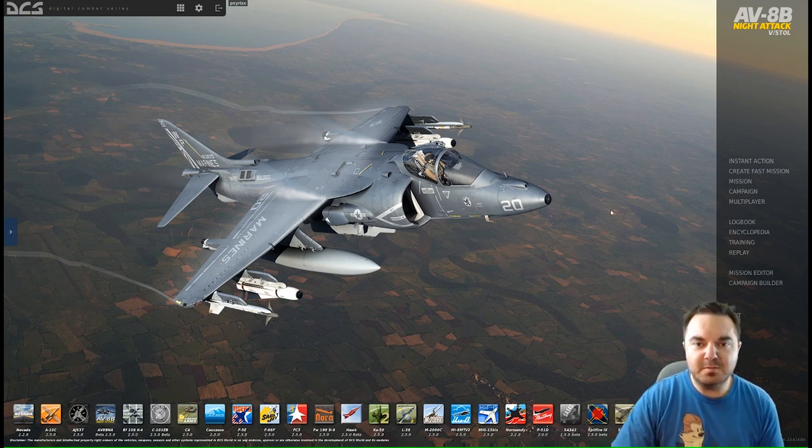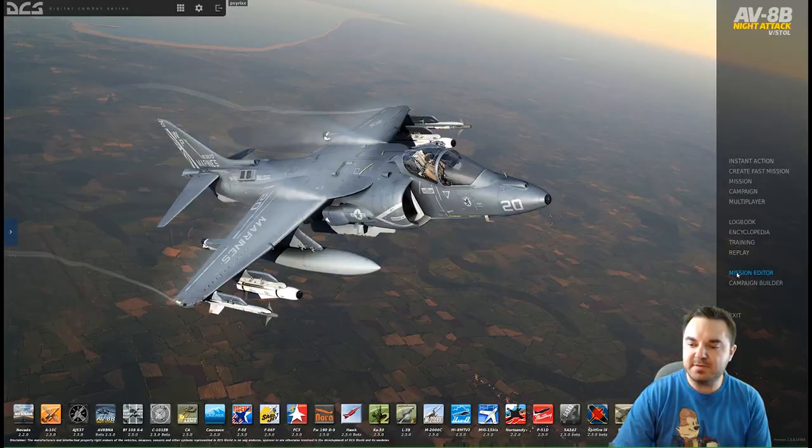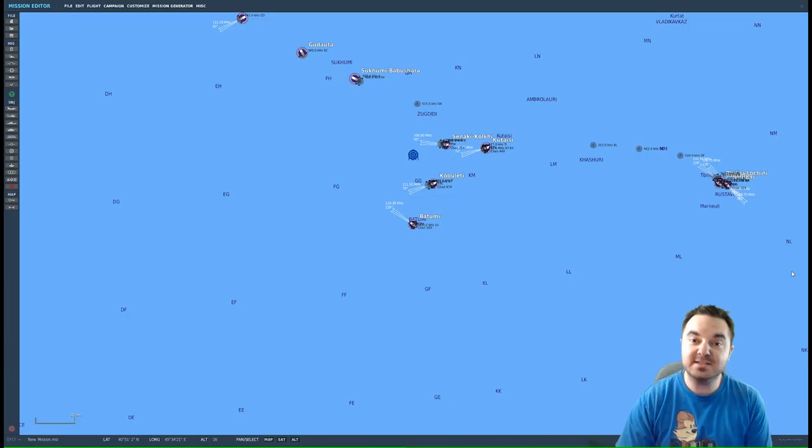Here we are at the DCS World main menu. I have the Harrier set up as my background. We're going to go over to the right-hand side and select Mission Editor from the list of options. Now this might take a little while to load, depending on how recently you've opened the game. Generally on first load it could take up to a couple minutes. Don't click out of the window if you have multiple monitors because that will tend to crash the game. It's gotten better than it used to be, but it still does tend to be an issue.